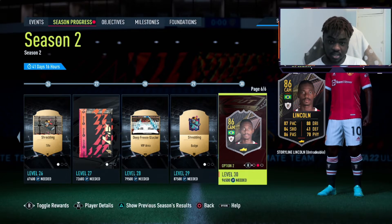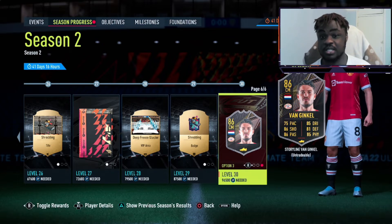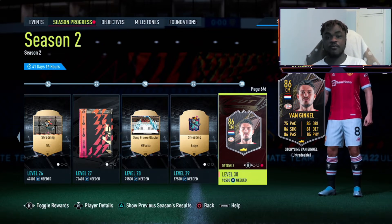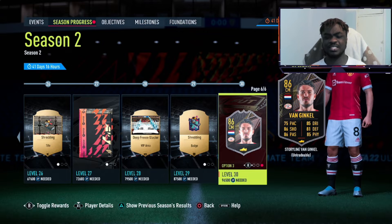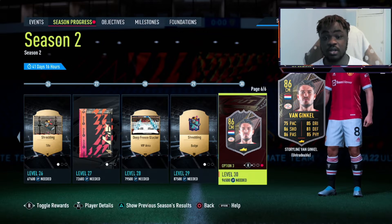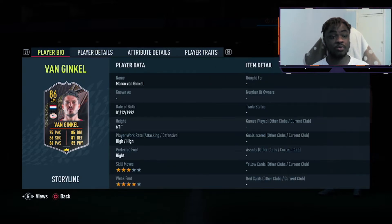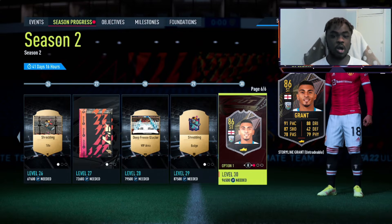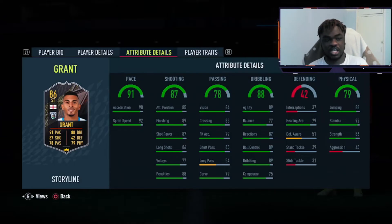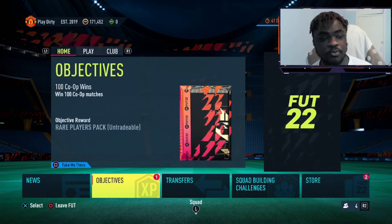If you reach level 30 you get Grünkranz — Gini Wijnaldum, who hasn't been seen in-game for a very long time. I haven't heard his name since FIFA 14 or 13. He looks incredible though, really good for a box-to-box role in a 4-2-3-1. You can also get Grant, who has 91 pace and great agility — also a very solid option.